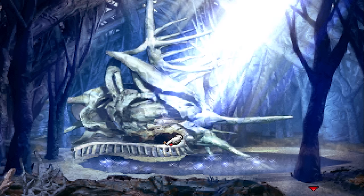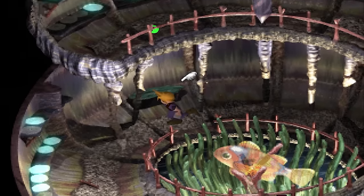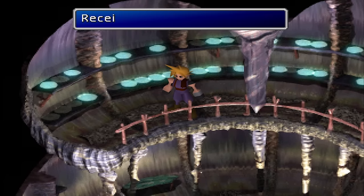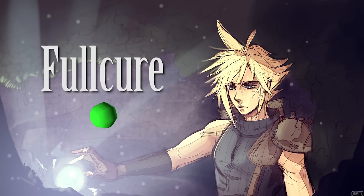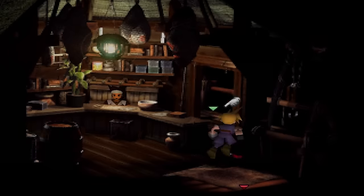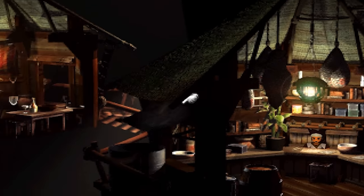Comet. Comet Materia is located in the City of the Ancients, at the top of the same spiral building with the stairs that appear when you go to fight Jenova. Full Cure. Full Cure Materia is located in Cosmo Canyon after getting the Highwind. Go into a shop located at the top of a ladder and it'll be in the back room.